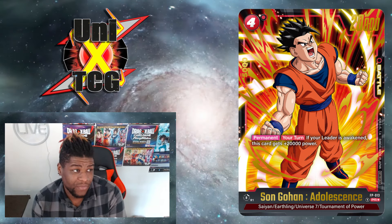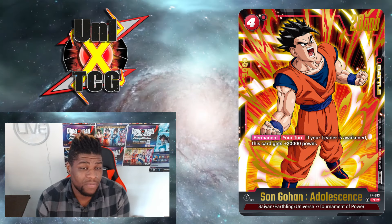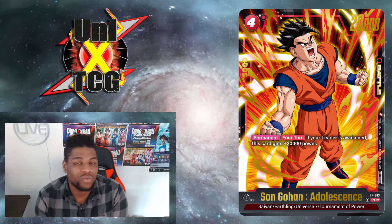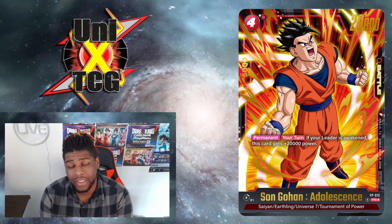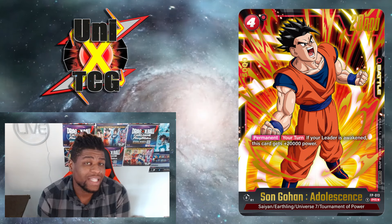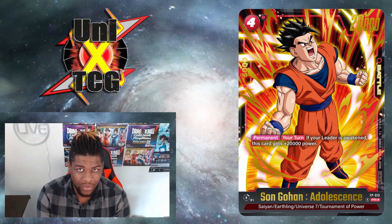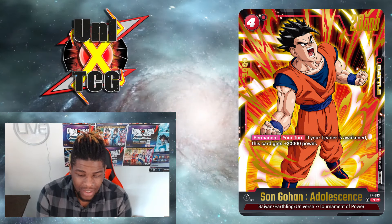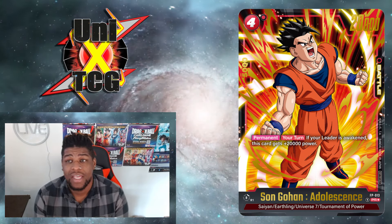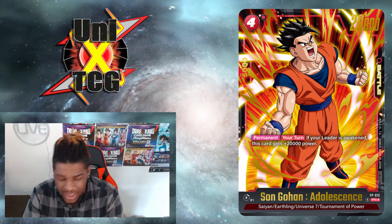He's also going to be able to do the same thing in Starter Koo — come down for an energy cheaper and go up 5k. He does a lot of good things for that final life push. But the part where he becomes really nutty is with the new Goku we're getting in Set 2. For one energy, you'll be able to throw this guy out and have a 40k beatstick, pushing pressure like nobody would believe. That's just a lot of power on a card for one energy. Not only does this card look great, not only is he best boy — this guy pushes power and weight, and we'll be seeing him close out games.